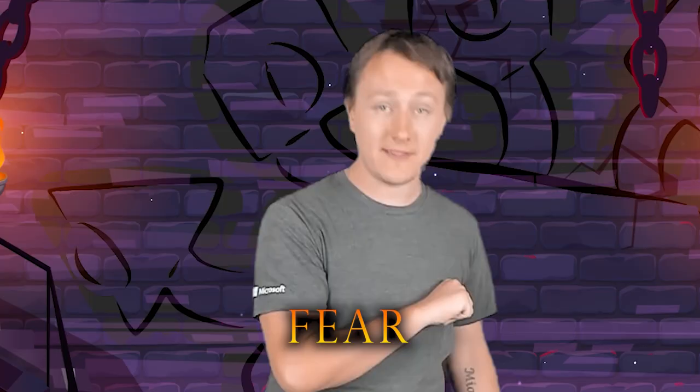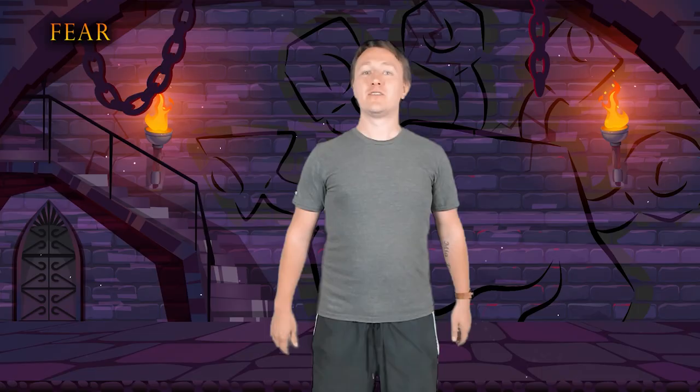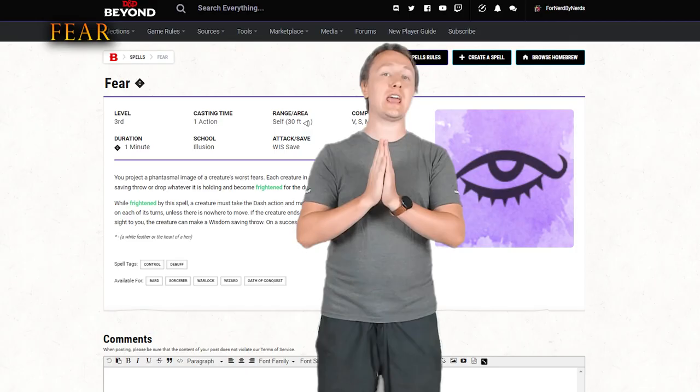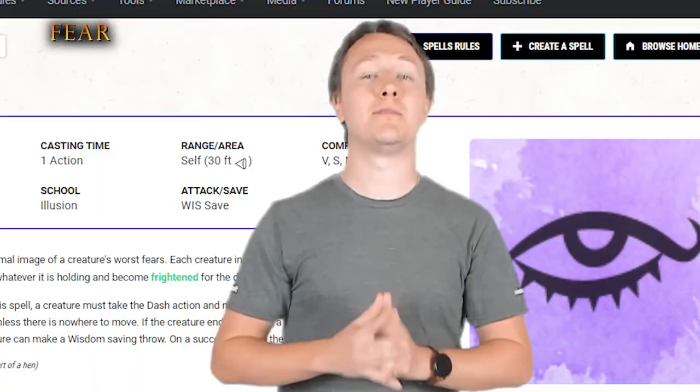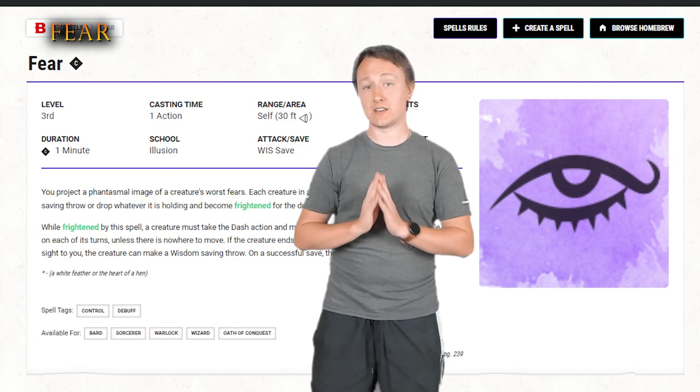Next up on our list, we have the third level spell, Fear. Fear creates a phantasmal image of the creature's worst fear. Each creature in a 30-foot cone of the caster must make a wisdom saving throw or drop what it's holding and become frightened. However, this frightened condition acts more like a frightened plus, making it much more valuable than the standard frightened condition.